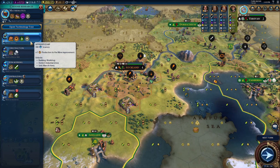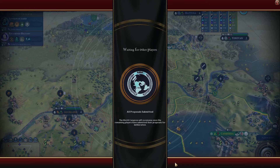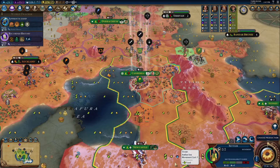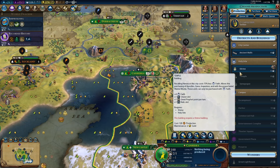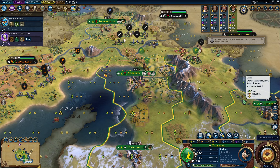Australia's unique unit and unique improvement are both pretty good. The Digger is a super strong infantry that gets plus 10 strength on coastal tiles and plus 5 strength in foreign territory, and is already 3 points stronger than regular infantry — so you're essentially getting a plus 18 bonus attacking coastal cities over a regular infantry. They don't cost oil to produce, but they come super late at replaceable parts. The Outback Station gives you food and production, plus extra production and food from pastures and other outback stations, and is generally a solid improvement, though it comes in the middle stages of the game. So you're really relying on your appeal bonus to carry you through the early game.